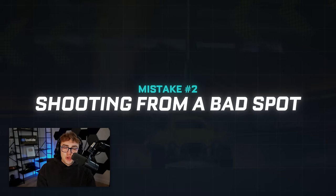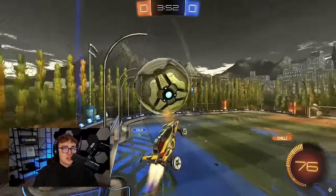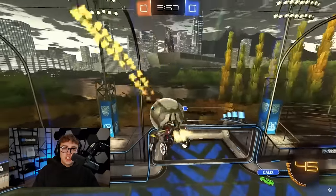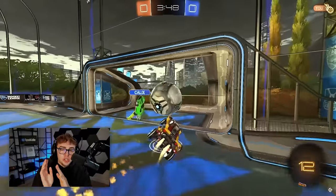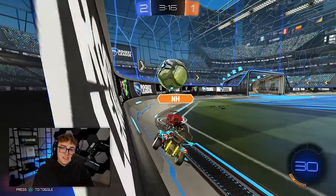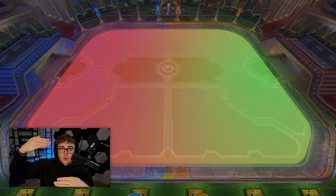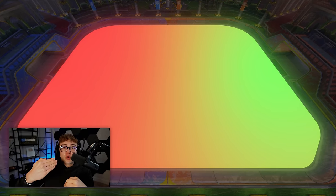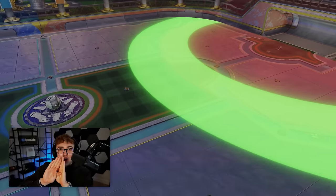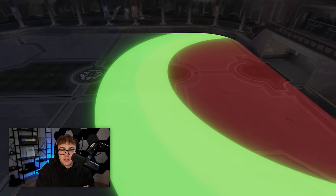Now onto mistake number two: shooting from a bad spot. Something I learned from watching Squishy's gameplay is you actually don't want to get too close to your opponent's net, because at the high ranks, getting too close will make it easy for your opponents to cut off your shots. So instead of imagining red on your side and green the closer you get to the net, imagine a green arc that you want to take most shots from.